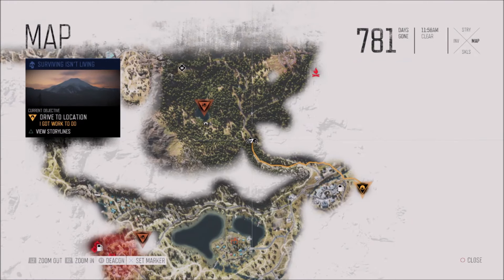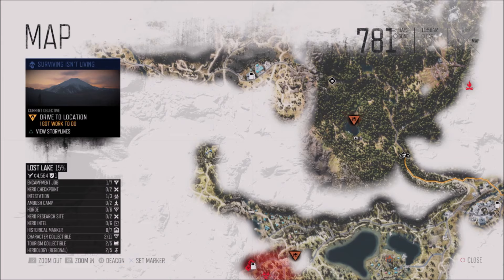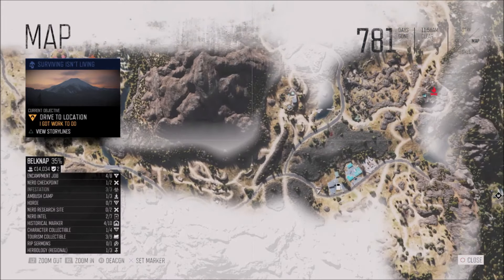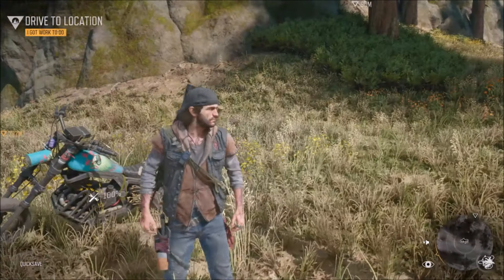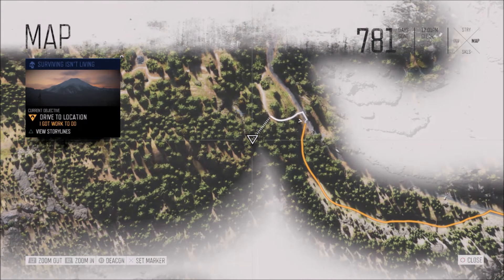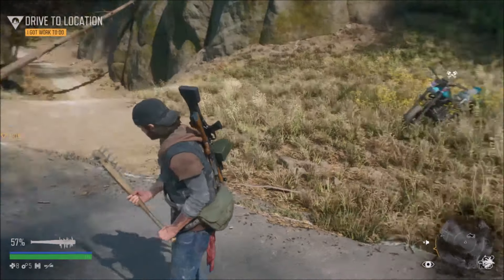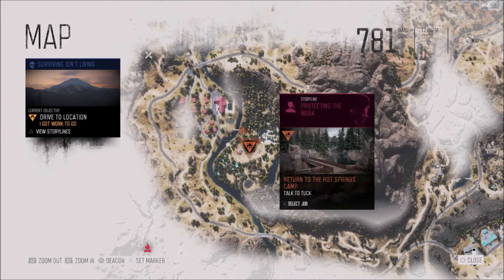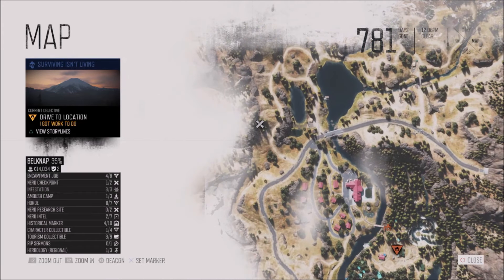I was riding around and found a narrow briefcase at this location. The Nero research site has the same marking - they have one of those briefcases where you get the Nero injectors, so you can inject yourself and grab any one of three upgrades. My health was 125 and now it's 175. I'll need to go back there for missions, including a storyline: return to the hot spring camp and talk to Tucker.